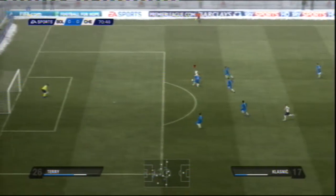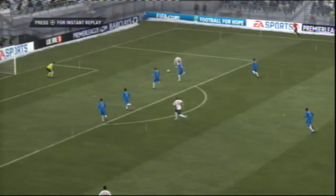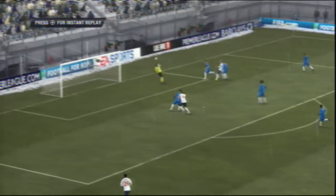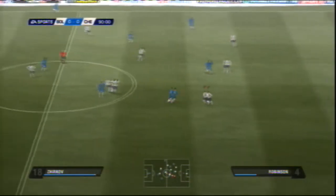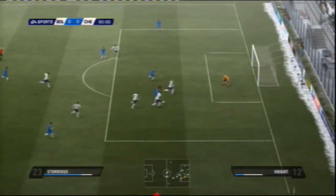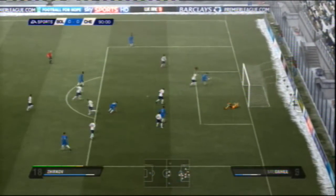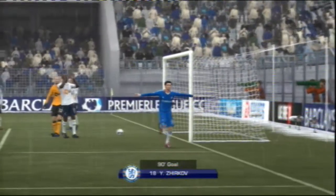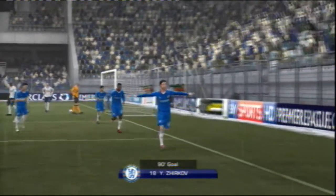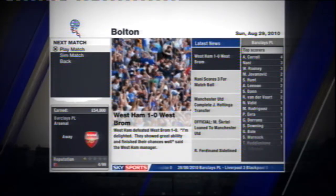Chelsea got off to the better start of the second half with Ivanovic shooting just over from a corner. Ivan Klasnić almost gave Bolton something to shout about, beating the Chelsea back line, but Cech saved his effort well. But in the last kick of the game Chelsea finally got their goal — after some resilient Bolton defending and several attempted clearances, Yuri Zhirkov smashed it into an open goal after hitting the crossbar. Bolton's next game is Arsenal away, after a demoralising last-minute loss to Chelsea.